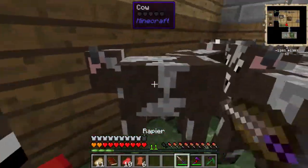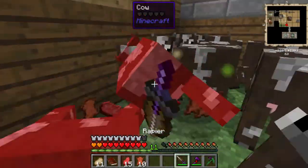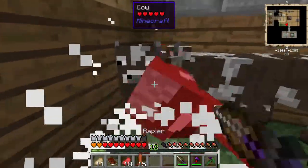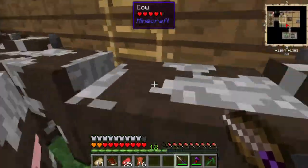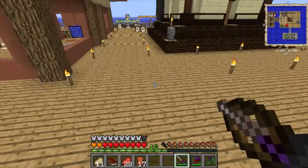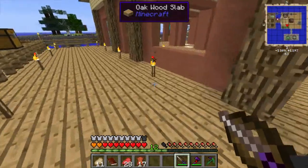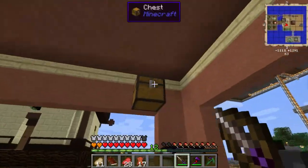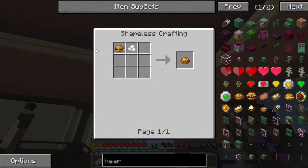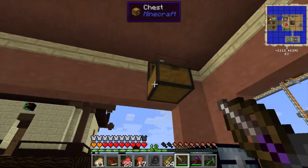Looks like the item thing decided to work. I spent like an hour and a half fixing this - all I had to do was restart the server. All these vacuum hoppers and item ducts weren't sucking stuff in, so everything just got kind of stuck. Once I replaced them they started sucking but they just put things in the wrong chest, not in the appropriate places. Had to restart the server to fix it. Weird.